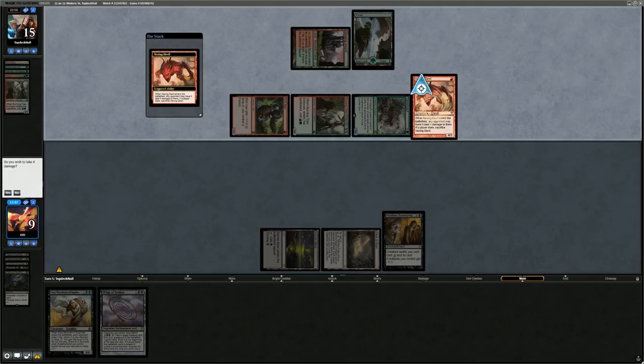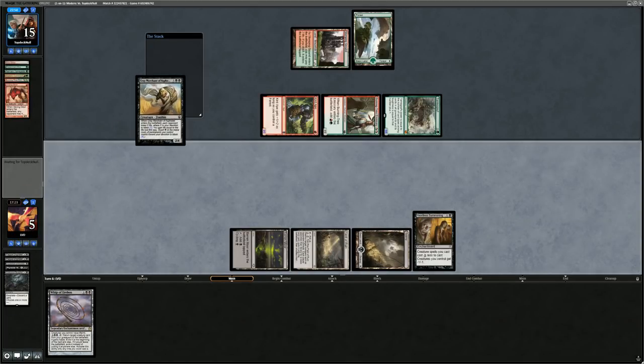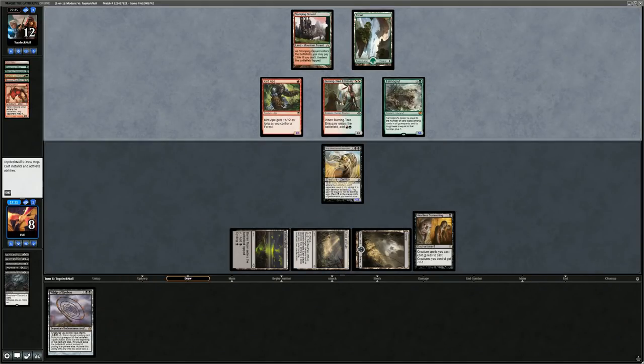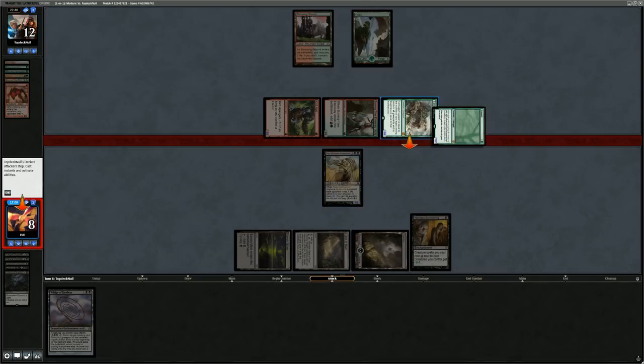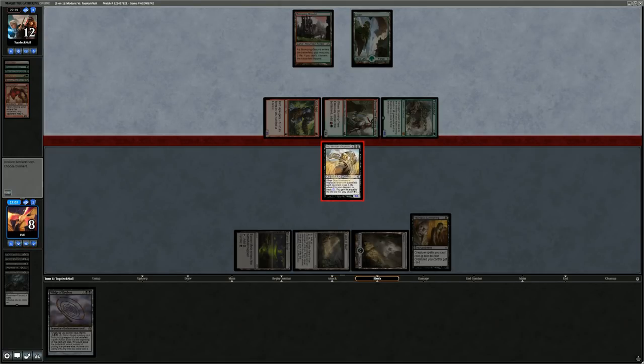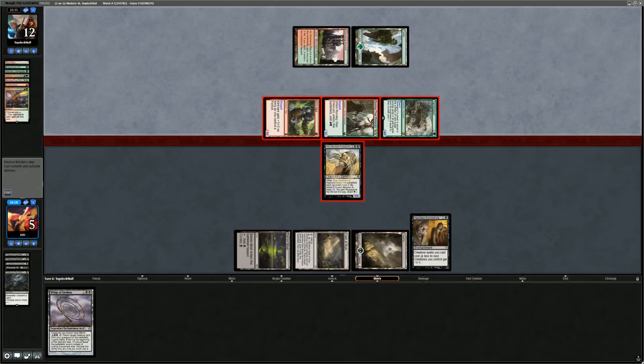Vexing Devil is problematic since the 4/3 doesn't have a great answer — probably just taking four here. Really need a land for Grey Merchant, and there it is. Opponent gives three life leaving a 1/3. Opponent still has Sinner Vines which can blow up the Whip of Erebos, so need to draw plenty of Grey Merchants to stabilize. Tarmogoyf is a 5/6 meanwhile. We can block one creature and take seven down to one, then opponent drew another Taraka's Command — pretty savage beating from the Zoo deck. On to the next one.